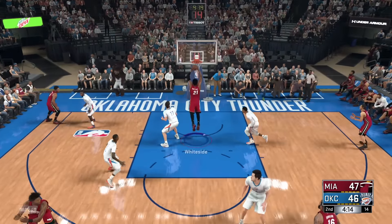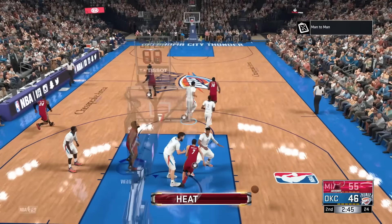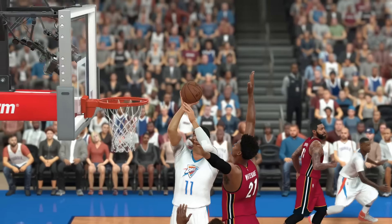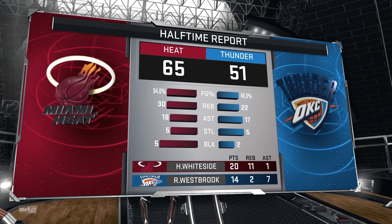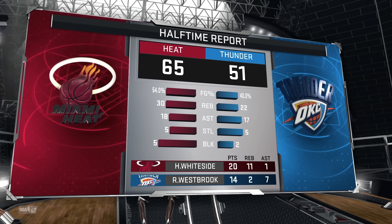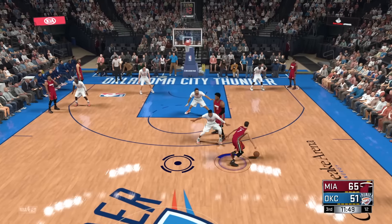Richardson finds Hassan Whiteside, who goes up with a nice slam dunk. Then Justice Winslow draws contact and still gets the layup to go down — we're up 51-46. Goran Dragic finds Hassan Whiteside again; he does what he does best and goes up with that two-handed slam. Then Hassan Whiteside rejects a shot off the backboard — a nasty block. Derrick Williams takes one to the basket on the other end. Another block by Hassan Whiteside. This guy is an absolute beast for us, definitely the bright spot in this lineup. At halftime the score is 65-51 — 65 points, the most we have scored in the first half all season.